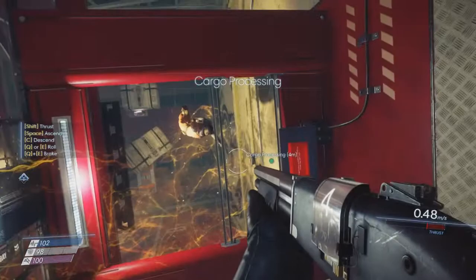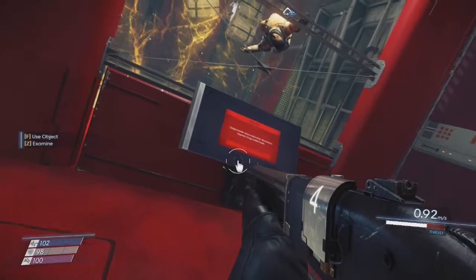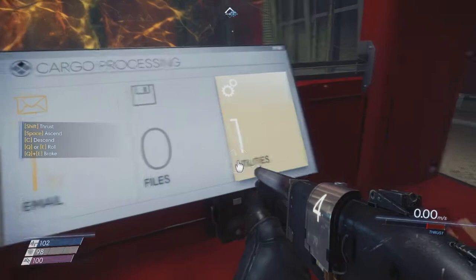Cargo processing. There's another body and an operator dispenser. Cargo transfer doors malfunctioned - reactivation required. Cargo is stalled inside. I want cargo. Can I have the cargo?